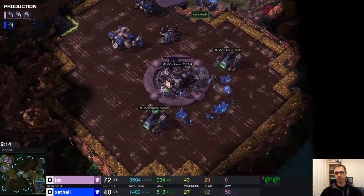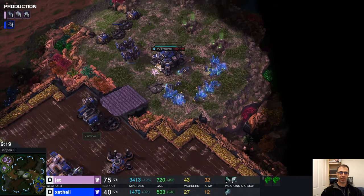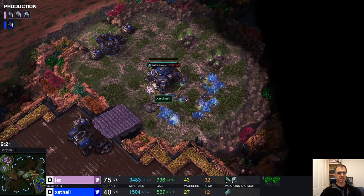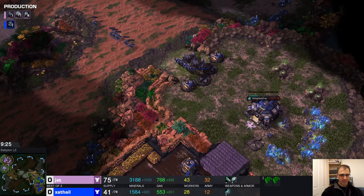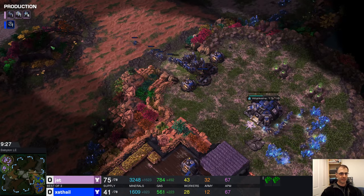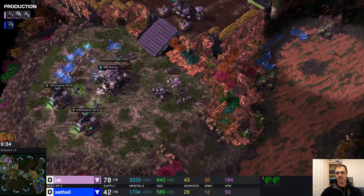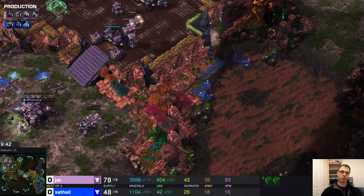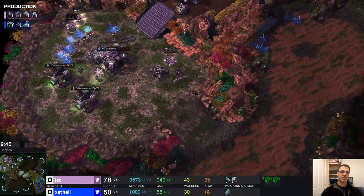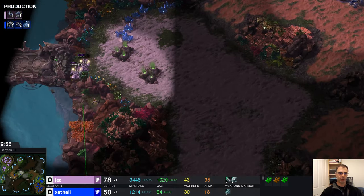The build is solid - if you push with the thors and you arrive before five minutes you've got a good chance of success, as long as they're being repaired. If it hasn't worked by the six minute mark you need to change course, because now that there are siege tanks out you're going to be in too much trouble. The siege tank splash damage will kill the repairing SCVs.